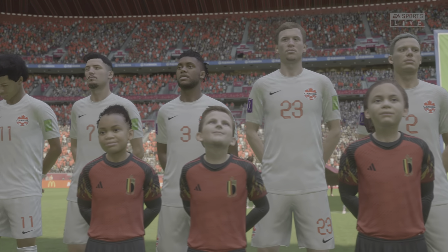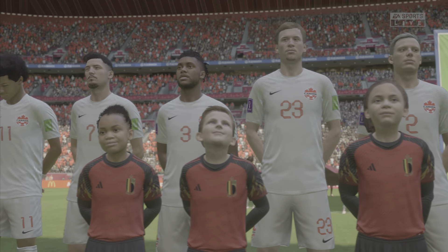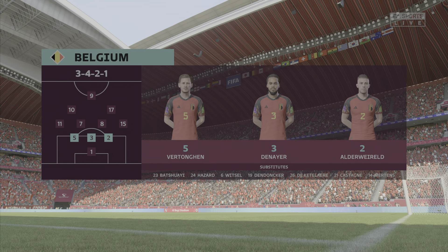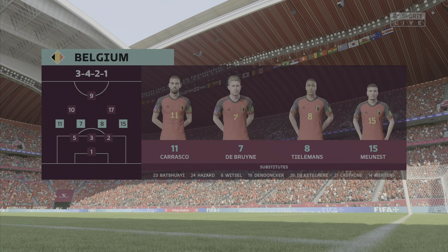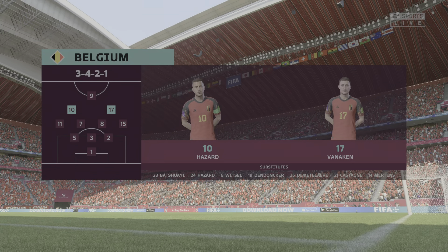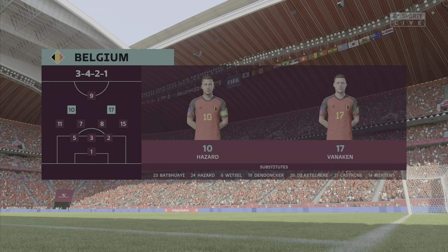The starting players for Belgium: Thibaut Courtois is the keeper of choice. Jan Vertonghen starts with Toby Alderweireld in central defence. Kevin De Bruyne plays with Youri Tielemans in the centre of midfield, and in attack, Aiden Azar starts alongside Romelu Lukaku.